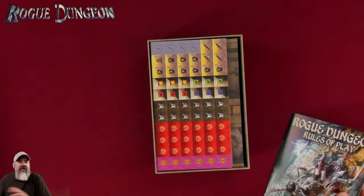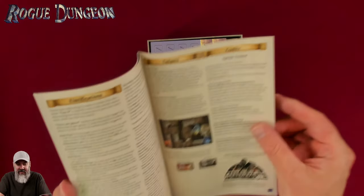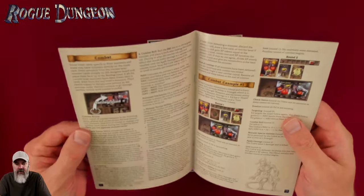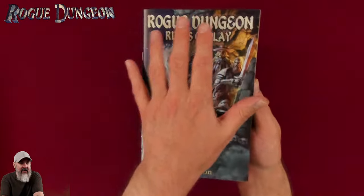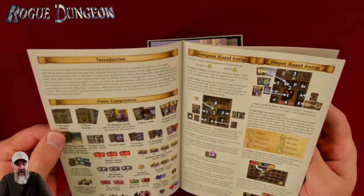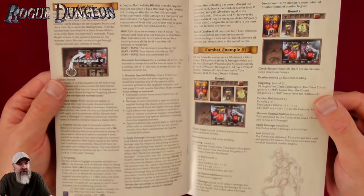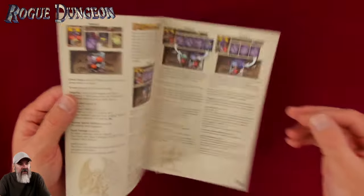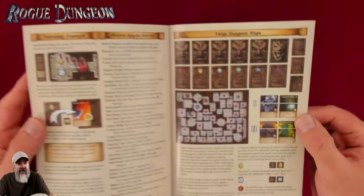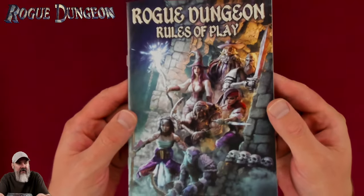If there was ever a game that just came right out and said here's a title tailor-made for exactly what you're looking for, it's Rogue Dungeon. The rulebook is only 15 or 16 pages including the back — a nice-sized rulebook, not one of these 60-page monstrosities. Something you could whip out and play every night, one dungeon at a time. Campaign games are fantastic and have their place, but I really like a quick one-and-done — two floors of a random dungeon.